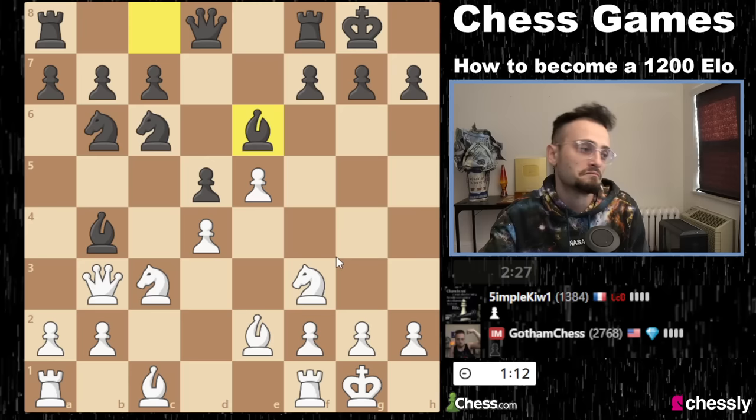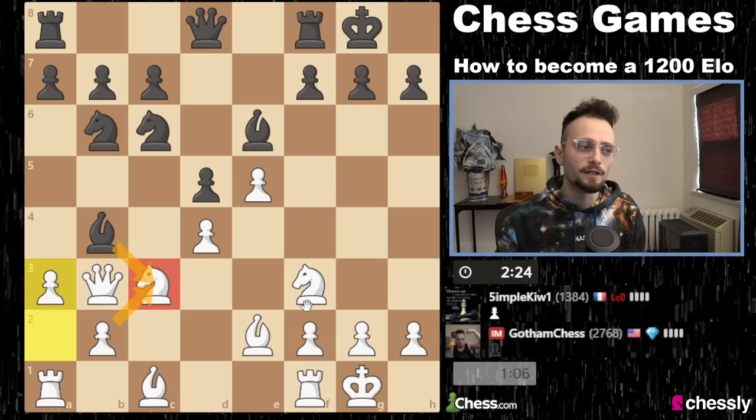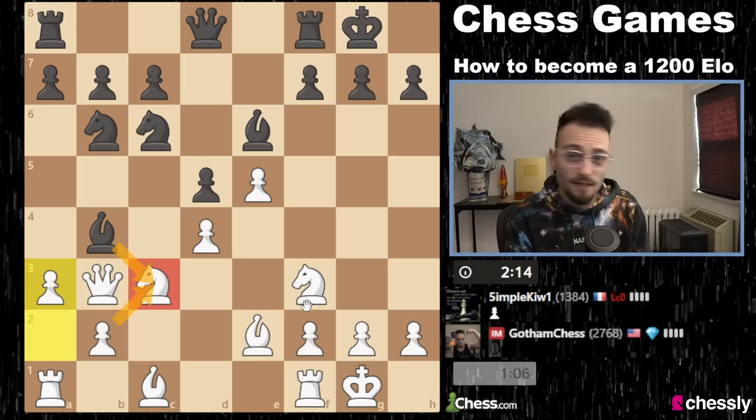That's a little bit passive — no problem. I kind of want to finish my development. I can also play a3 now — let's play a3. If bishop for knight, we take with the pawn so that we have a rock-solid central formation. Notice how our opponent, despite maybe not being completely familiar with the opening, still has developed all their pieces in a very natural way and has set them up for success for the rest of the game.